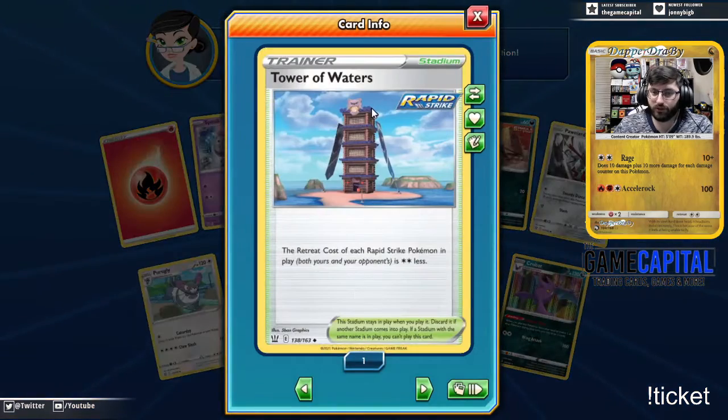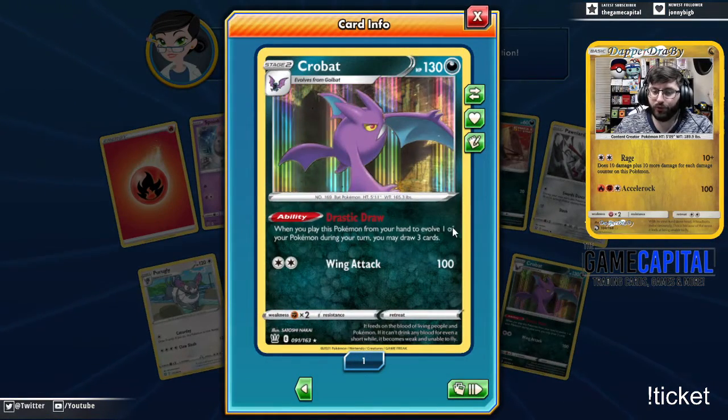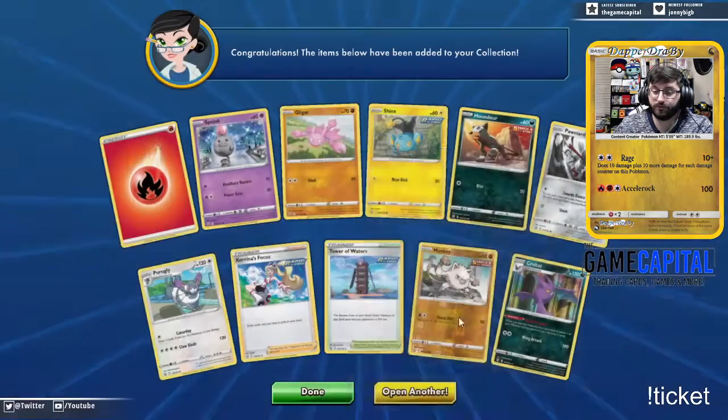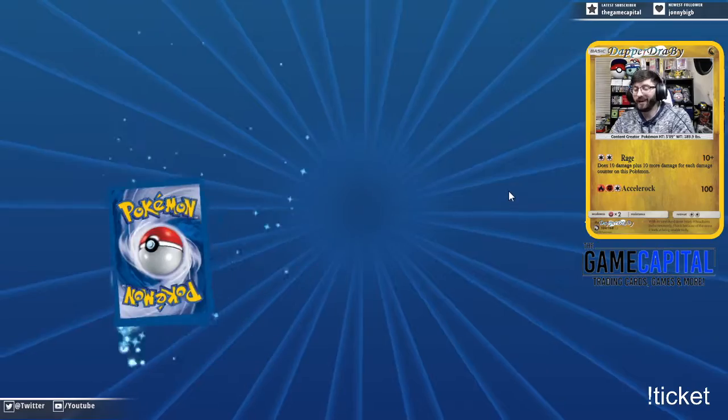We got the Crobat, which is Drastic Draw, but I also want to look at Tower of Waters — retreat costs of each Rapid Strike Pokemon is two less. Crobat — when you play this Pokemon from your hand to evolve one of your Pokemon during your turn, you may draw three cards regardless of your hand size. Kind of nice.